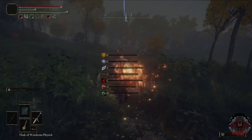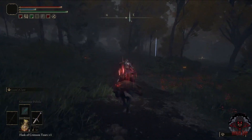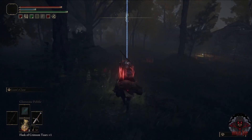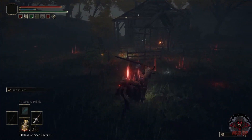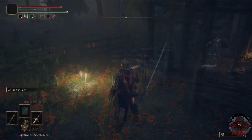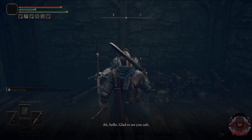My character was level 69 when I defeated him. Once you get to the War Master Shack, you're going to talk to the knight and go through all those dialogue options — that's what I did.